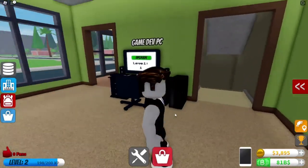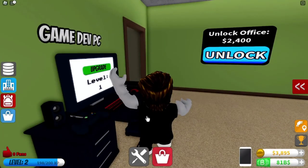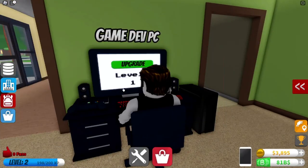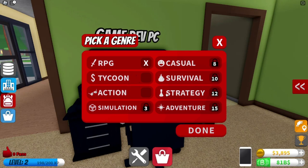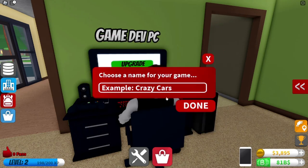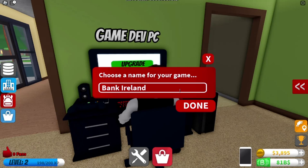Ok I think we have someone coming in - oh yeah! Help ok, develop games. What one should we do - tribal? No, tycoon. Let's do tycoon and sports racing. Yeah let's go. Choose the name of the game - what should we pick for the name of the game guys? I want to go for... Bank Ireland.